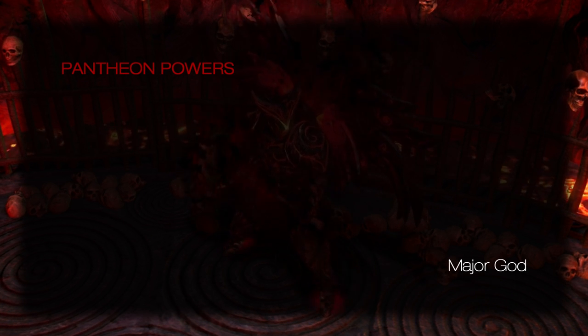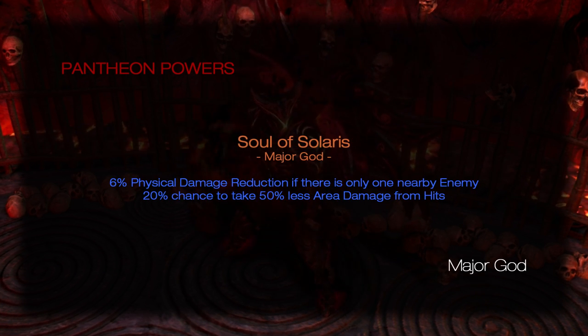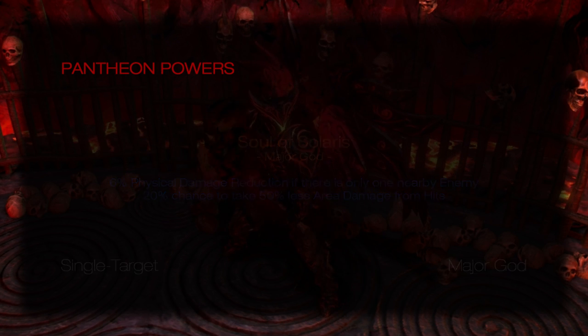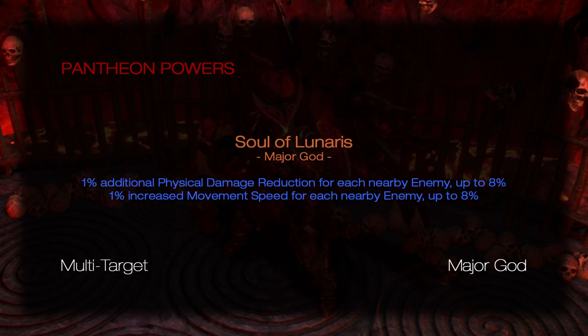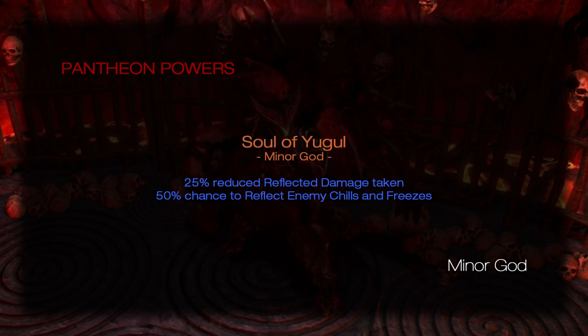Pantheon: Major God — Soul of Solaris for single target, Soul of Lunaris for multi-target. Minor God — Soul of Yugul.